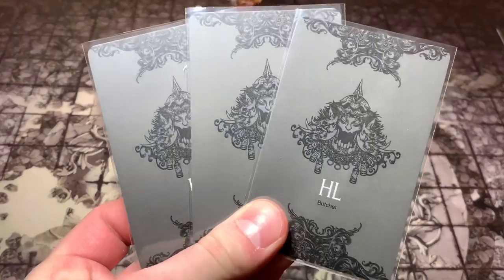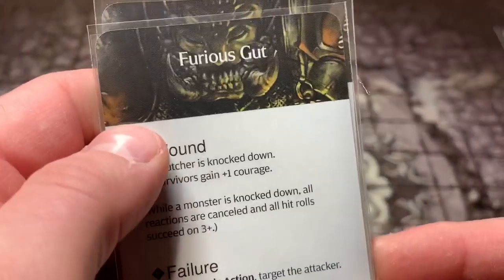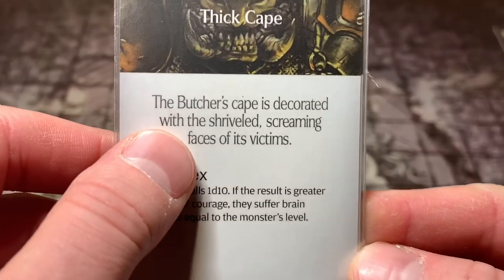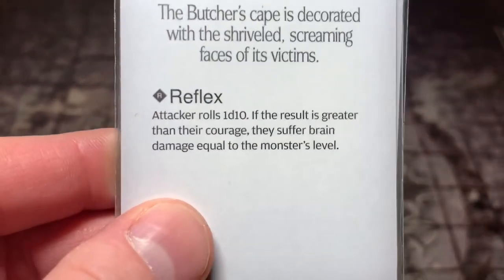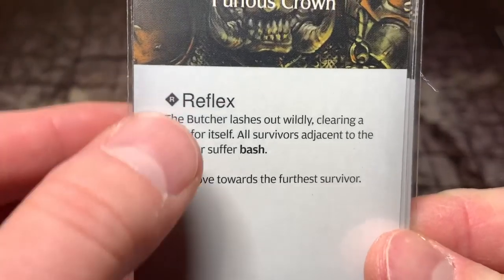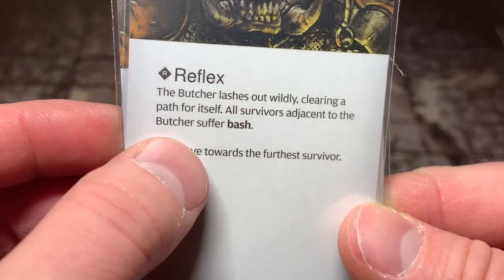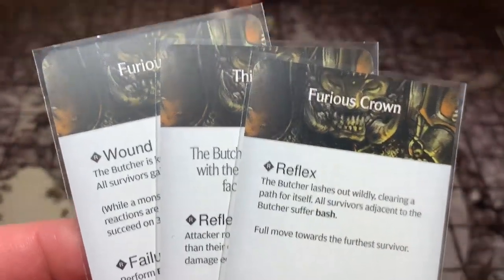Riverwind is going to use his Cat Eye Circlet to look at the top three hit location cards. We've got the Furious Gut again — I hope we wound that location, putting it right on top. Thick Cape: the Butcher's cape is decorated with shriveled screaming faces of its victims. Reflex — if the attack roll is greater than the attacker's courage, they suffer brain damage equal to the monster level. I'll put that on the bottom. Then Furious Crown: the Butcher lashes out wildly — all survivors adjacent to the Butcher suffer bash, full move toward the furthest survivor. I think we're going with this order.